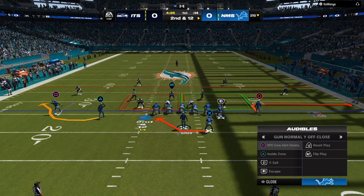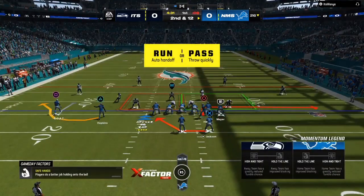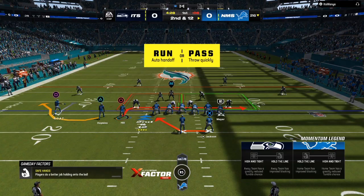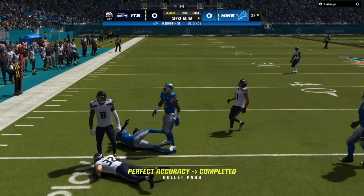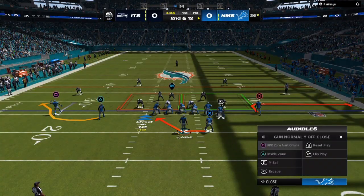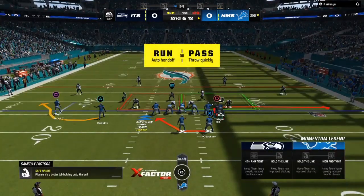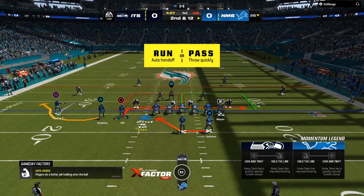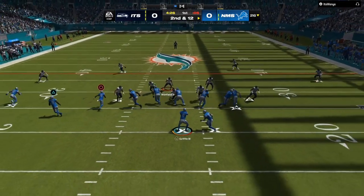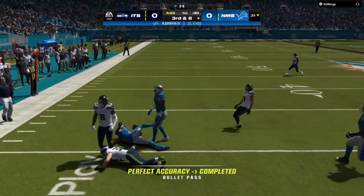RPO zone alert. Gun Normal Wide Off Close is my main formation with the Tampa Bay Buccaneers. I like to make a trips look so I can motion the tight end or the wide receiver. The good thing about this is it's two people off the line of scrimmage, so if they are playing man coverage — two man under — you have free releases. Bring the wide receiver over, bring the tight end over. If they don't have the numbers, you can throw this RPO and get three to four yards. Sometimes if you make somebody miss, you can break open for a touchdown. Very simple scheme that's going to make your opponent pick a defense that we want so we can attack even more.